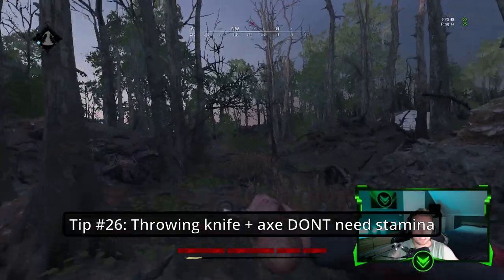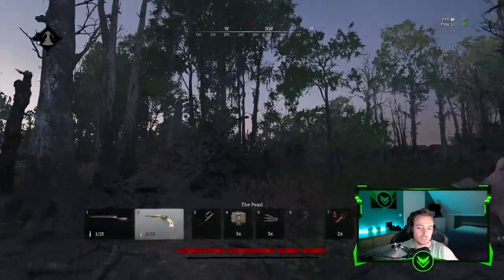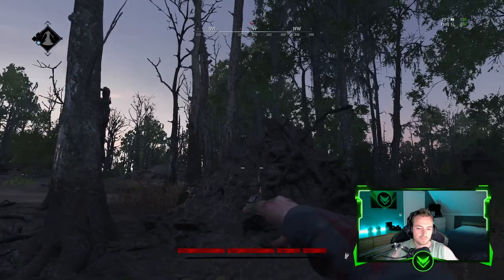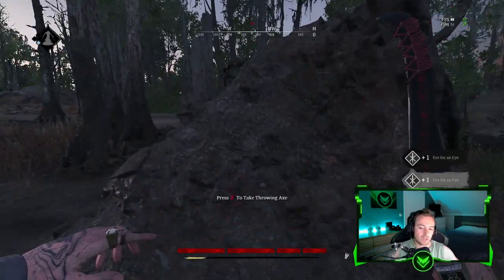Tip number twenty-six: Throwing knives and throwing axes don't require any stamina to be thrown. They will still deal the full amount of damage.